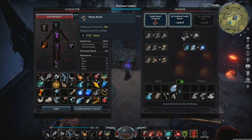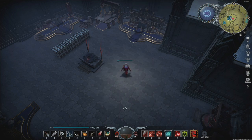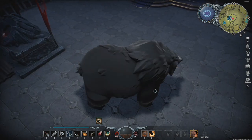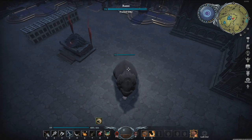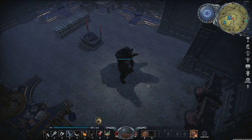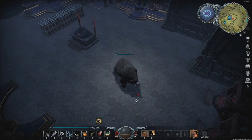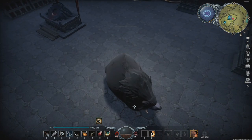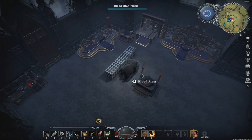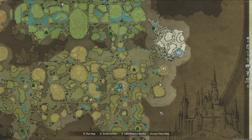Rat form is useful if you just want to get past some guards without having to fight the whole village. The next form is the bear form. In this form you are able to destroy massive resources that otherwise would require explosives. It also increases your resistances by 25%, movement speed by 15%, reduces the damage you take by 25%, and you regenerate health slightly faster.